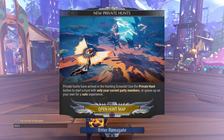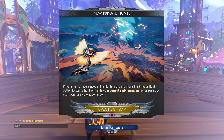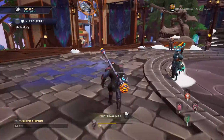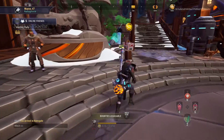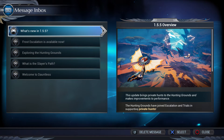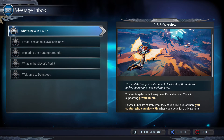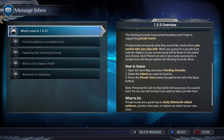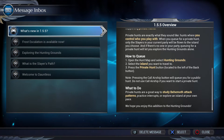They've added some new stuff — private hunts have arrived. So in version 1.5.5, the hunting grounds have joined escalation and trials in supporting private hunts. To open the hunt maps to the hunting grounds and travel to the island you want, press the private hunt button located to the left of the back button.